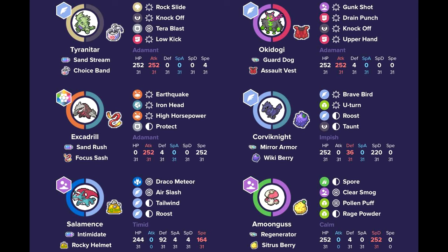We have Corviknight, running a bulky Weakness Policy Berry set with Brave Bird, U-Turn, Roost, and Taunt — mainly for specific matchups where you want to deny Trick Room. You're able to go for U-Turn and pivot out into, for instance, your Excadrill or Tyranitar safely. It's a pretty strong pivot option. And then finally, Amoonguss, which is a nice pair because you can pair it with Okidogi, go for Pollen Puffs while Okidogi tanks a lot of moves in the format, and go for Spores to set up for Excadrill or Tyranitar to come in later.